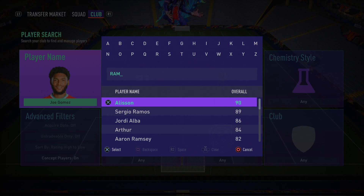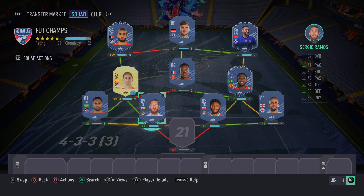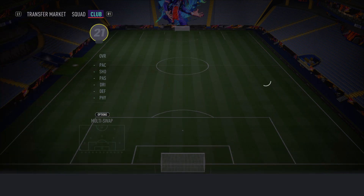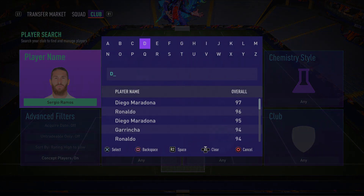Partnering Joe Gomez at center-back is Sergio Ramos. This partnership will work fantastically together because Ramos is defensively really solid — strong in challenges, great slide and standing tackling, fantastic defensive awareness, aggression, and strength. His whole defensive ability is ridiculous. Yes, he's only got 70 sprint speed and 72 acceleration, but you've got the speedster Gomez beside him. Apply a Shadow chemistry style to boost his pace even more.